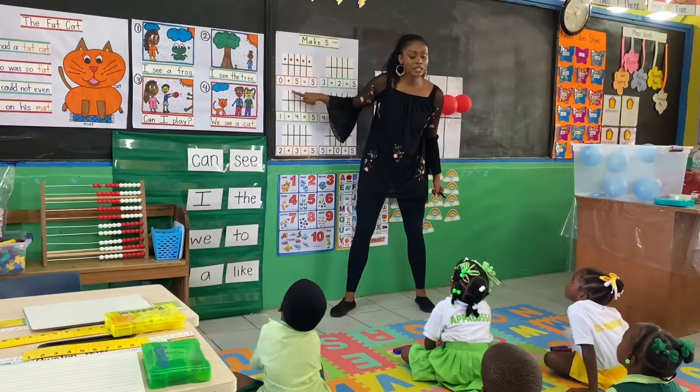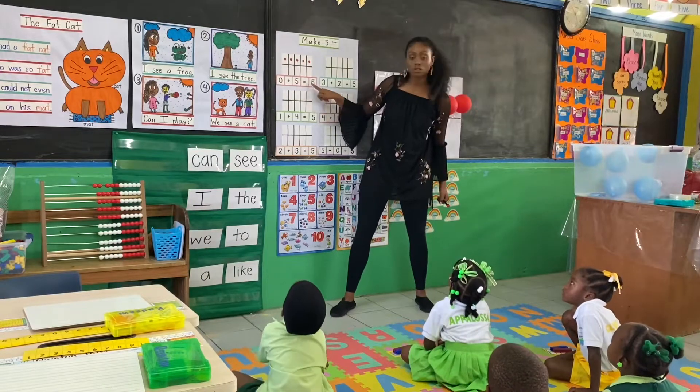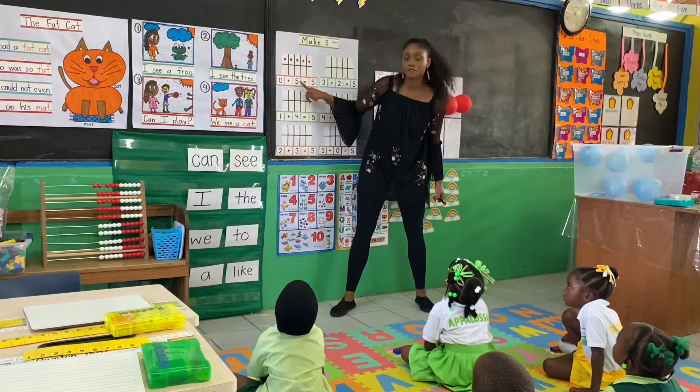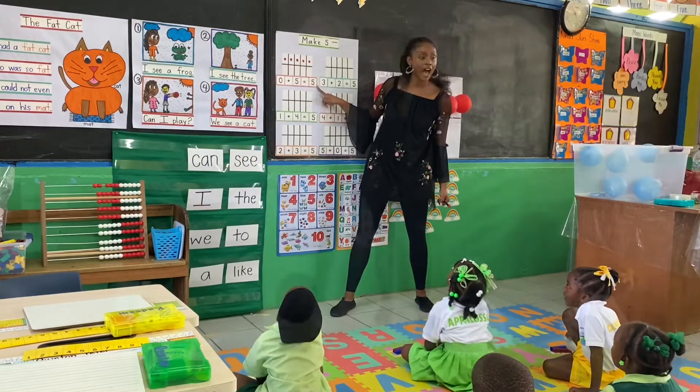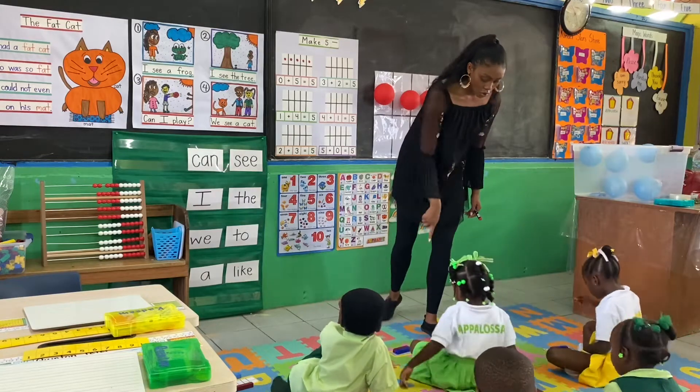So let's read the number sentence. Zero plus five equals five. Everyone: zero plus five equals five. You show me the red blocks on your ten frame.